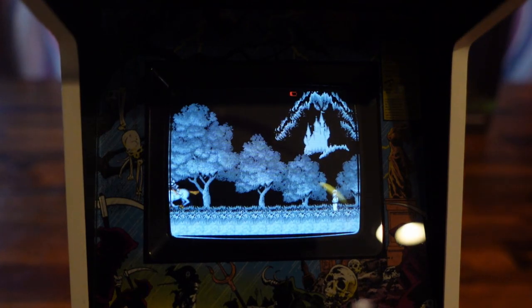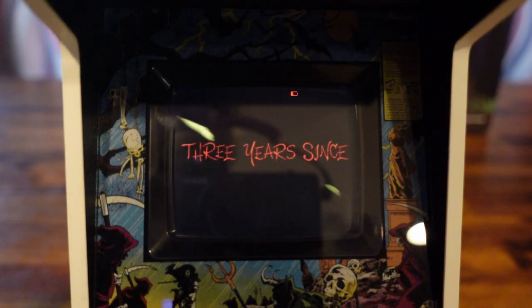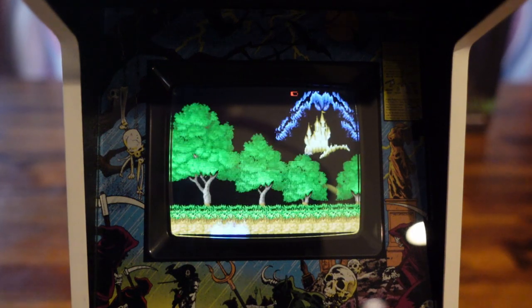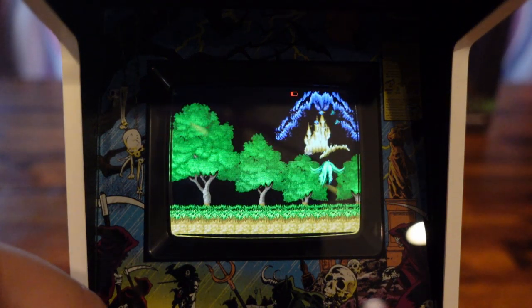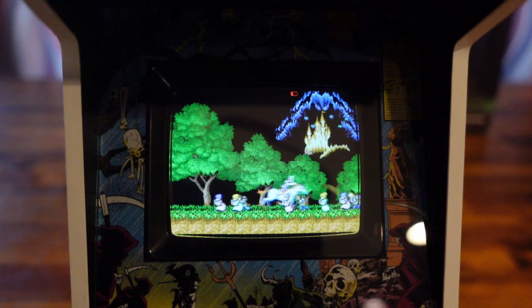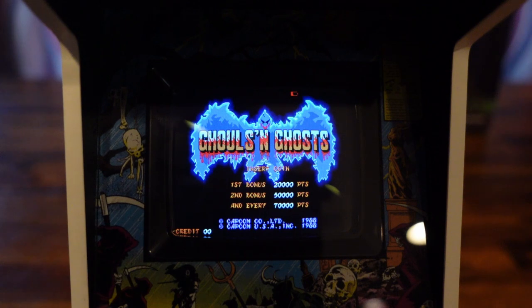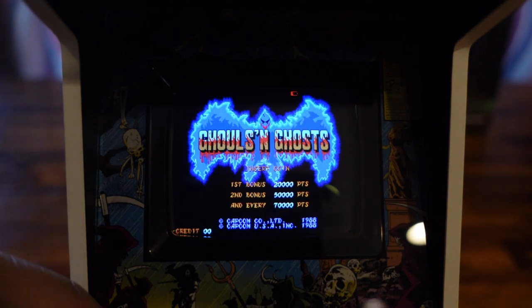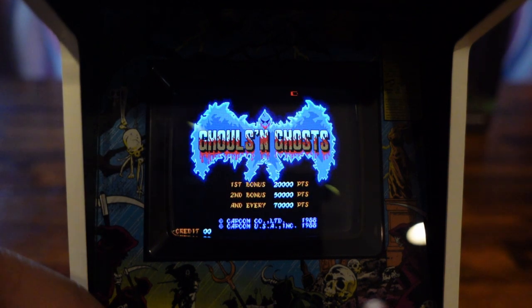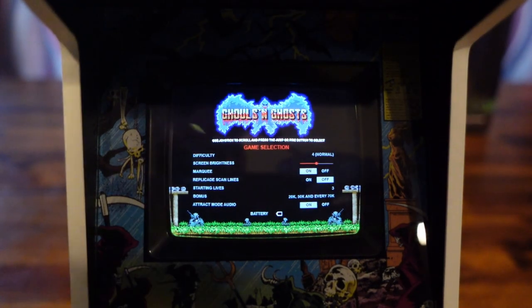One thing that's always been super awesome about New Wave Toys Replicades is that you get the original arcade ROMs on these machines — not console ports or things like that. They're optimized to run whatever little hardware is inside these machines. In the past you would have to press the buttons on the coin doors to enter the dip switch settings, but on these new machines, since you have a functioning coin door, you need to hit the Player 1 and Player 2 start buttons at the same time to access the dip switch settings.